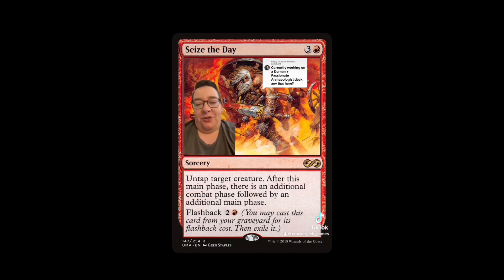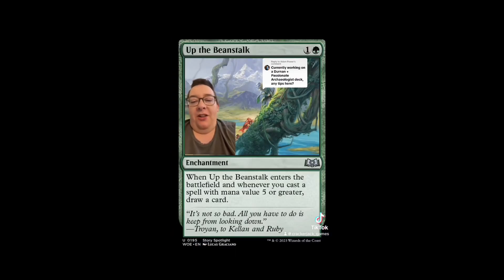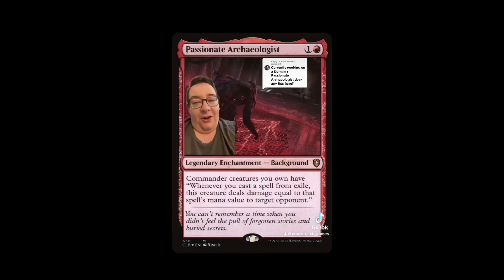You might even be able to finish the game with Final Fortune — it's an extra turn, which also means an extra combat step. For bonus value we've got Gore-Claw, Terror of Qal Sisma, further reducing the cost of our spells. We've got lots of five-drops in the deck, so Up the Beanstalk is a no-brainer — it's probably getting banned in Modern anyway, so you'll get it for a buck or less. There we go: Durnan of the Yawning Portal.